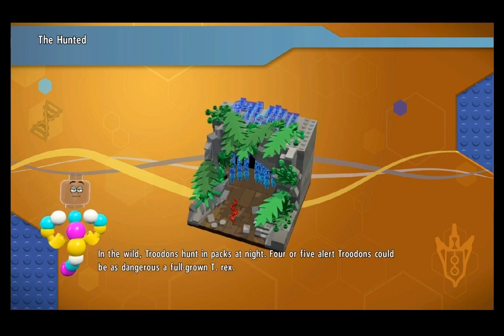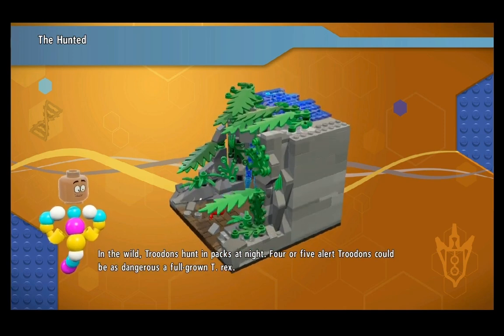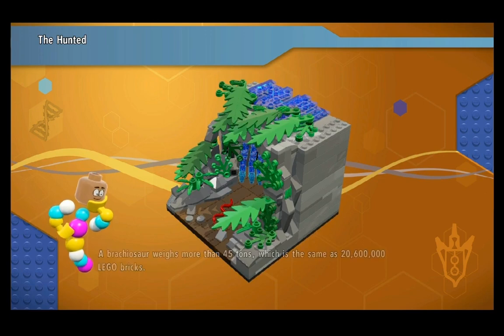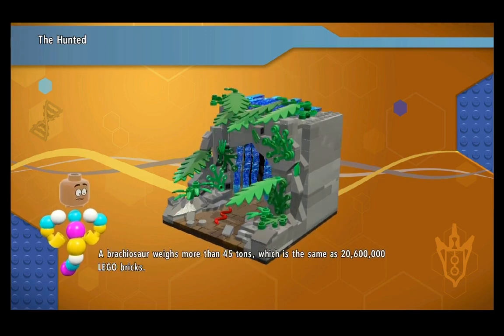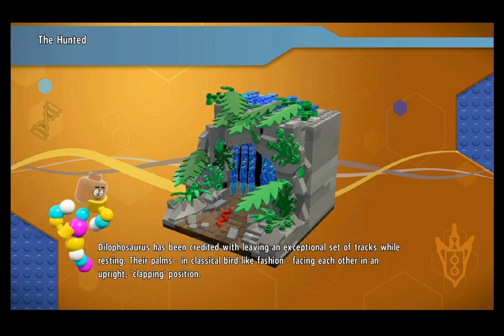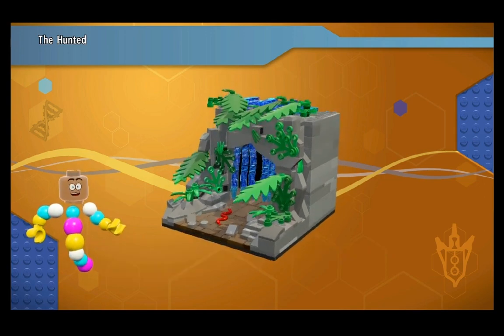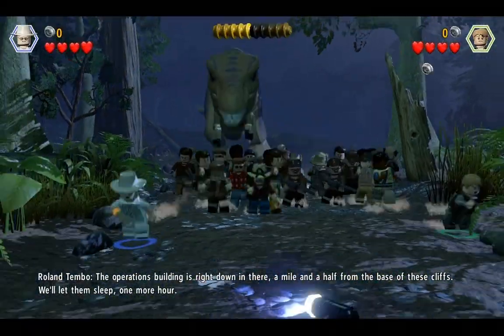Okay, we need to collect these minikits while running from the T-Rex. You stay on the right side, I'll stay on the left side. We're just searching for minikits to collect them. We got two but there is one more. Oh god, this is pressure - there is no running in this game, so get used to it.